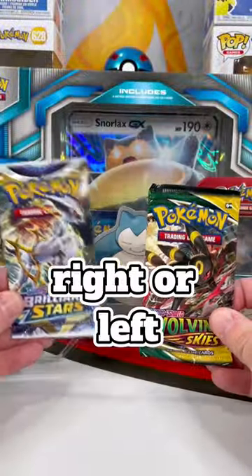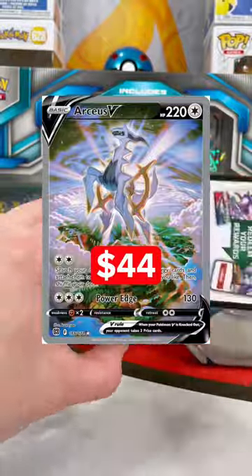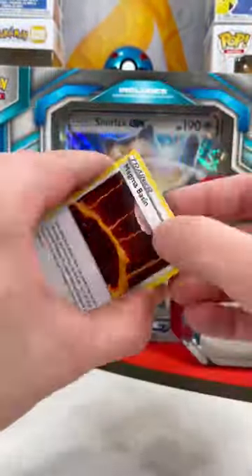Let's battle — choose right or left. If you chose left, maybe we'll pull this Arceus alternate. Let's flip that energy — electric.